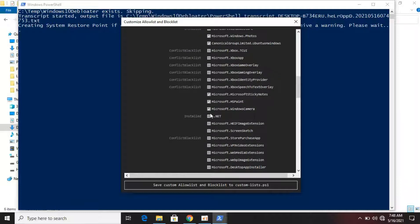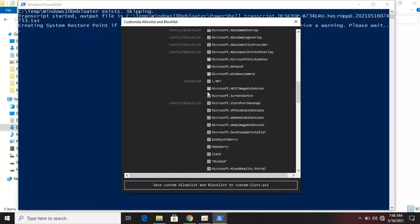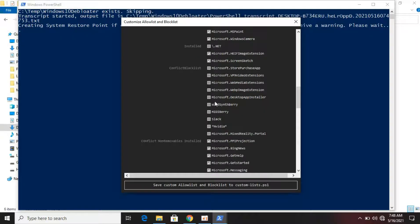If you need Camera, untick it — I do not need it so I will not. This is what will automatically be debloated, so untick what you use. Note: my Minecraft Windows 10 Edition was removed as bloatware so I had to reinstall it. So if you have Minecraft or any of these apps installed and you need them, untick them.